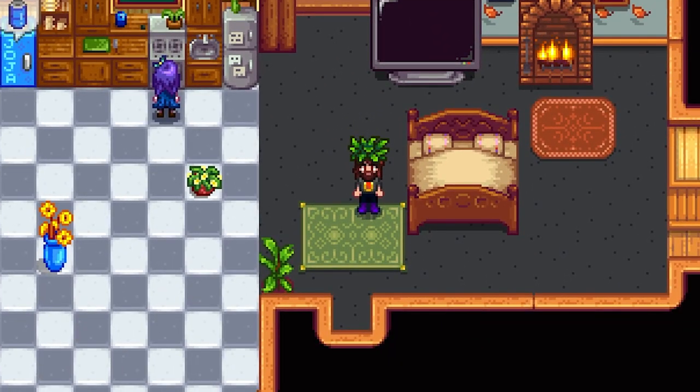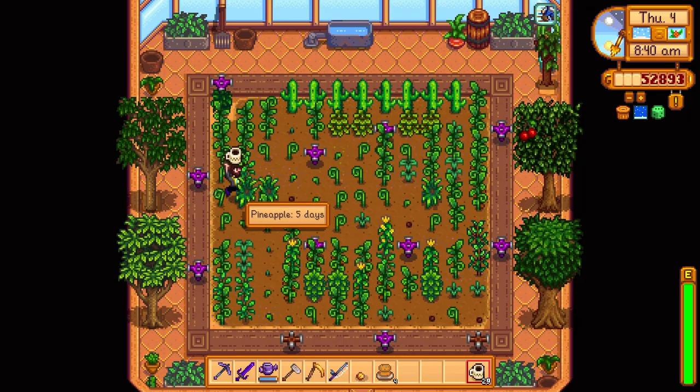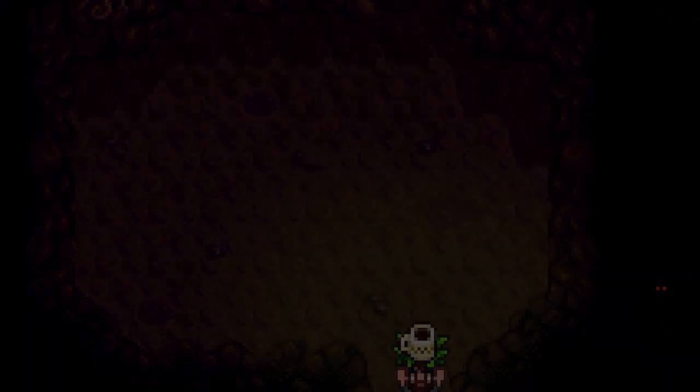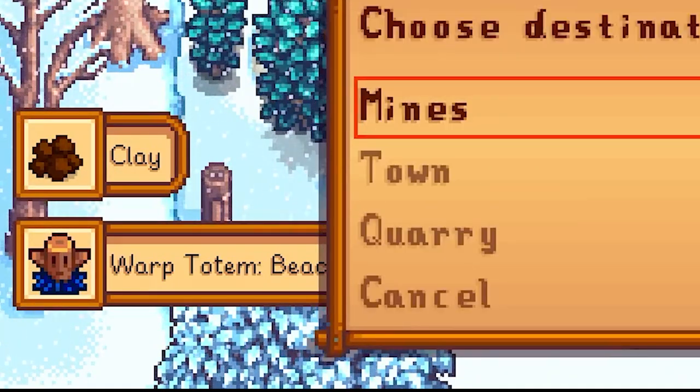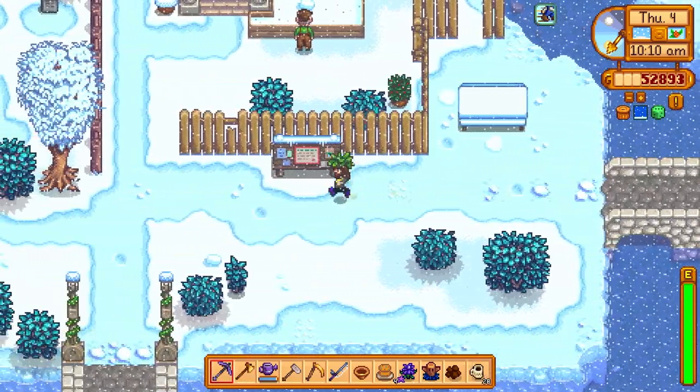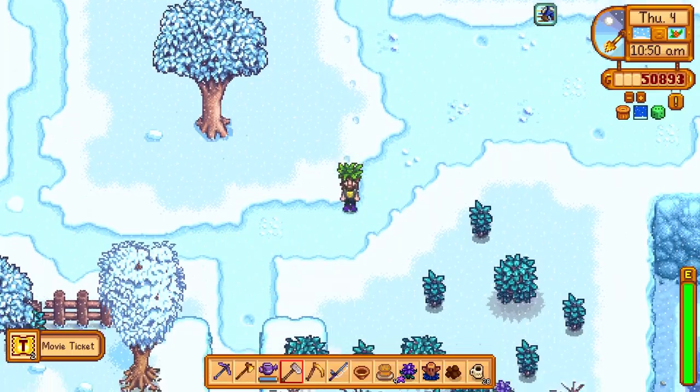We're going to head up to the movie theater today and try to win as much as we can in the claw machine — I want to win some big prizes. Not a lot of stuff in here, but that's okay. Found a warp totem to the beach — that's cool. Let's go up to the movie theater and buy a ticket so we can bring someone else in there too. I bought two movie tickets — we'll give one to our wife.